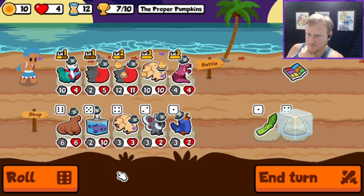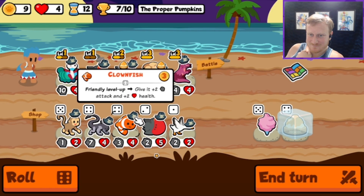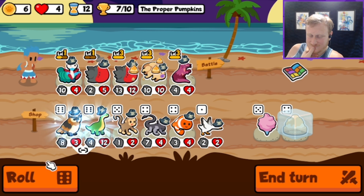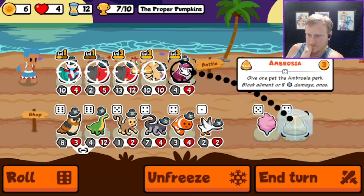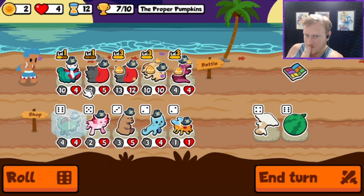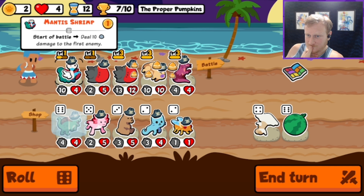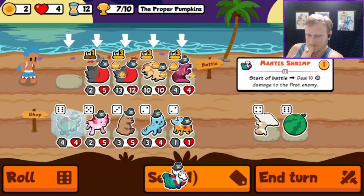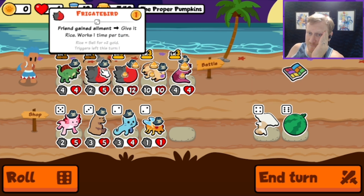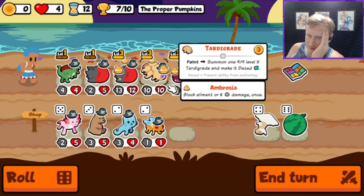We lose there — we're down to four. If we can get this to change into a Frigate Bird, I'll get rid of this level one, move this back, and then throw a Tier 6 in the front and let it cycle. I think that's the play.